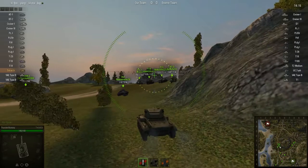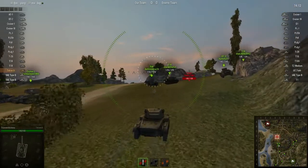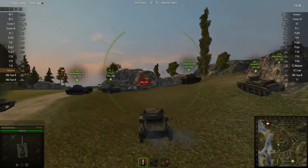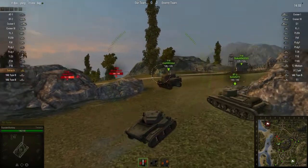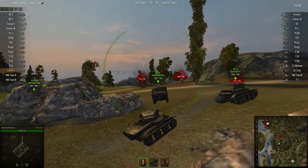The Tetrarch tank. I'm not too sure how good it is — I've only used it a handful of times. It's only tier 2. The crew's only 53%, but I thought I'd give it a whirl and see what's happening with this thing.